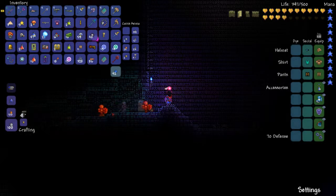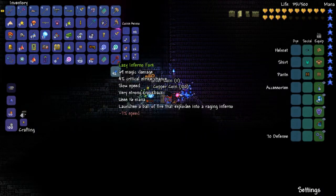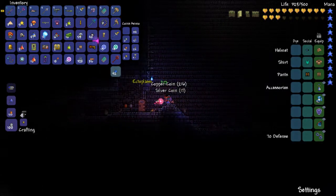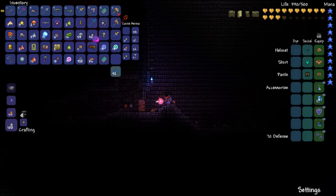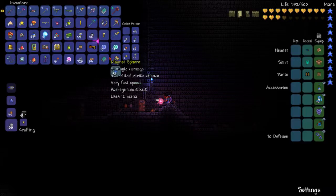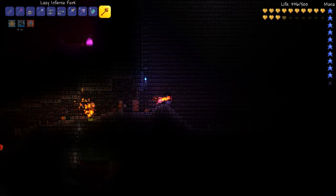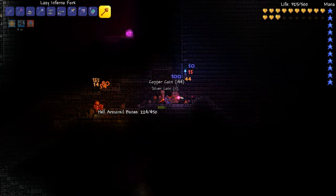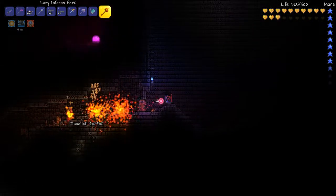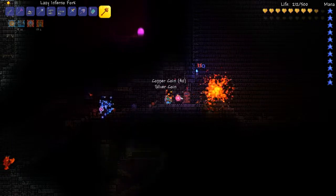Here I am down in the dungeon, and I just got something really, really awesome - an Inferno Fork. This is a very incredible weapon. We're going to want to be using this. This one's lazy so it's got minus 7% speed. But it kind of does this - you know this attack that we hate? Well, we can do it now. It's my turn!